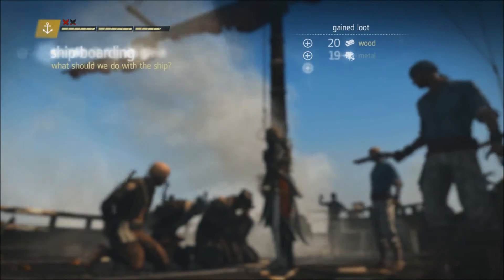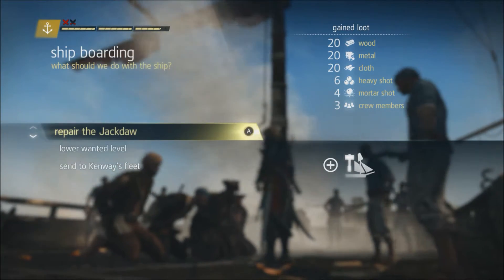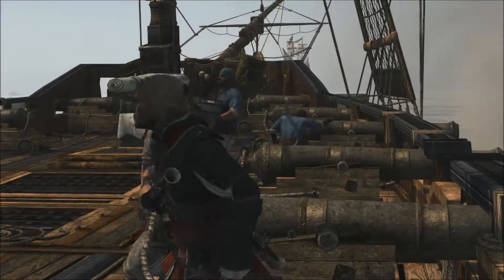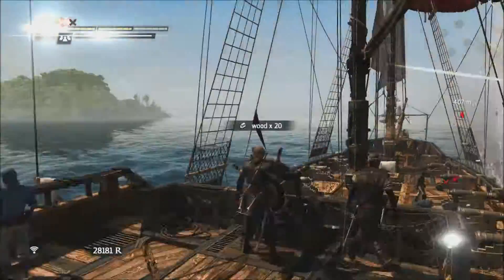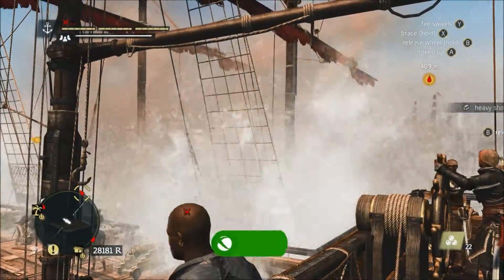Now we gotta make our decision — what do we want to do with this ship? Do we want to repair, lower our water level, or send it to the fleet? We're gonna repair the Jackdaw — that's right, we're plundering the pirate hunter ship and taking the goods, building up and repairing our ship from the battle. And there it is — the achievement!